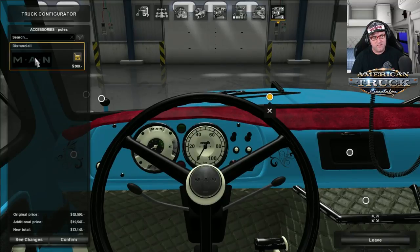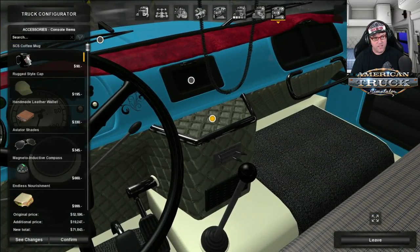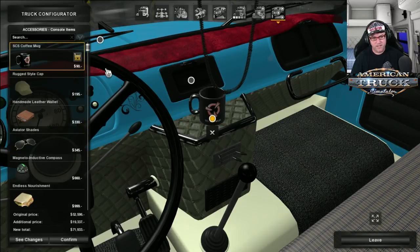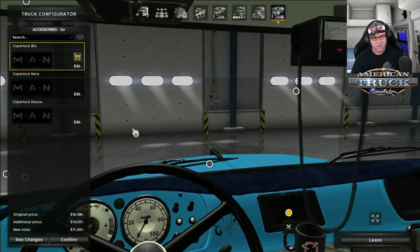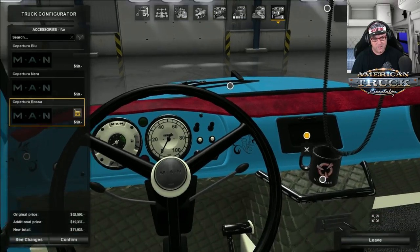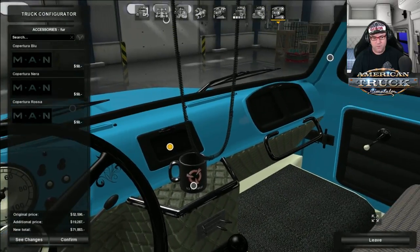Now, there's the bumper guides again — we don't want those. Coffee cup — you can put on some other accessories from Euro Trucks. We'll put an SCS coffee cup in there. Then we have the — it says 'fur' but I think it means dash cover. You can put on blue, black, or even red. You can take it off as well. That is very cool.